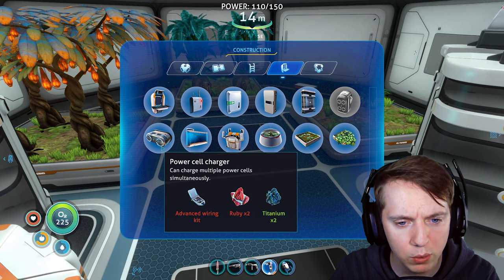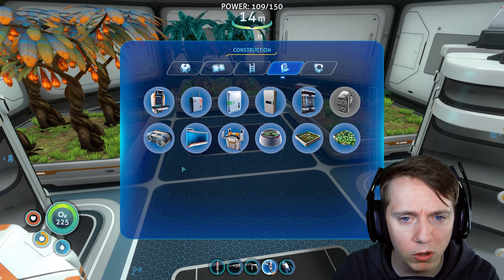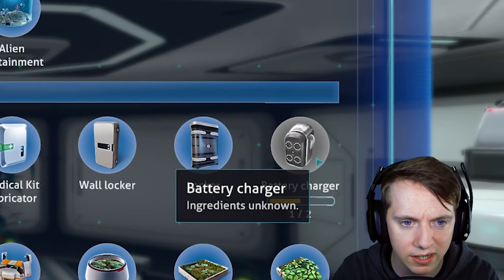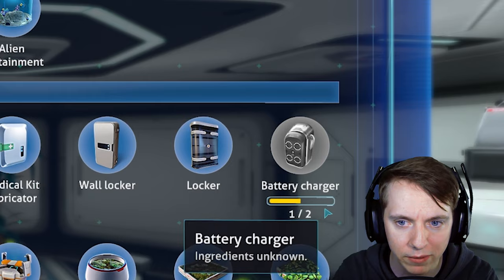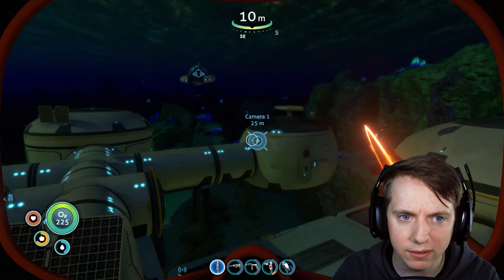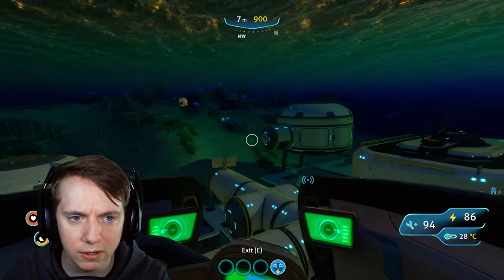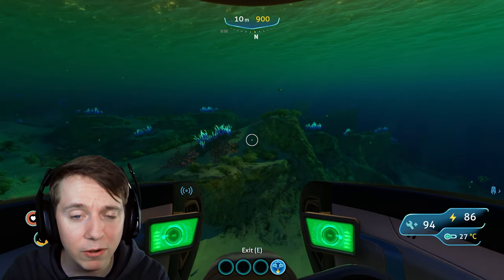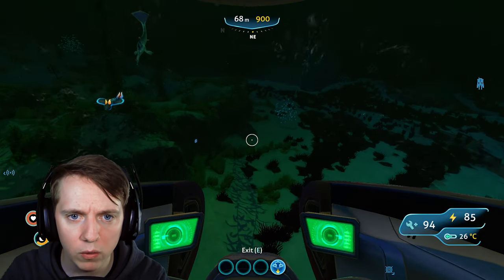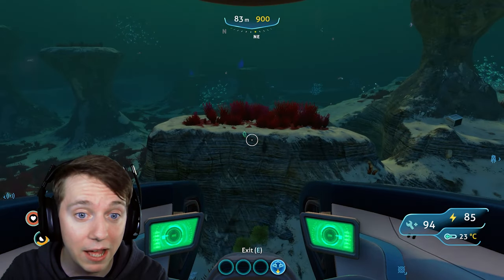So one thing I noticed is we do have the power cell charger, which I want to make. I want to start charging some of these batteries. But the actual normal battery charger, we don't have still. In fact, if we take a look here, we actually still need one piece to that battery charger. I think I might know where to get it. When I was getting resources earlier, I saw a life pod that we've never gone to before.